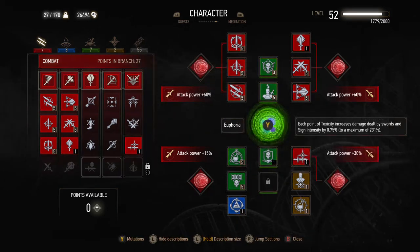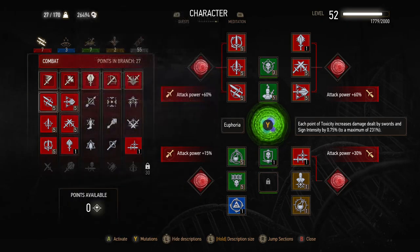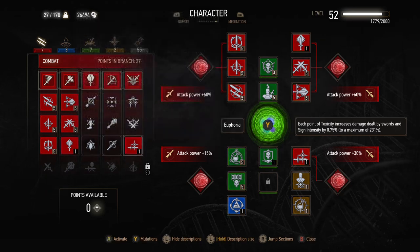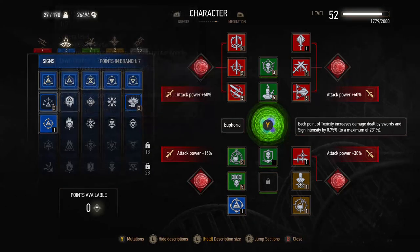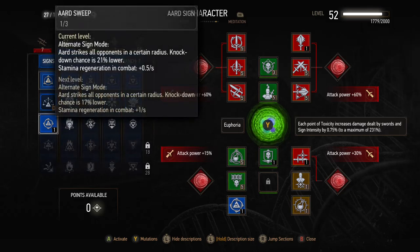For the actual build itself — five points makes a difference with Whirl, so after using the Potion of Clearance we have Muscle Memory, Precise Blows, Whirl, Strength Training, Crushing Blows, one point in Rend so we can use it — you don't need the extra damage from it, it's very good with even one point. Just one point in Razor Focus at the minute, because that one point means you instantly gain one adrenaline point, and the rest of adrenaline will increase by five percent.